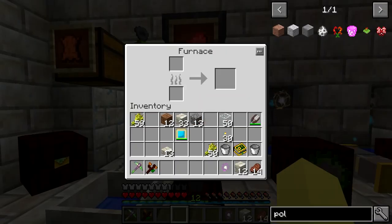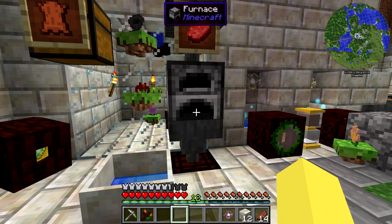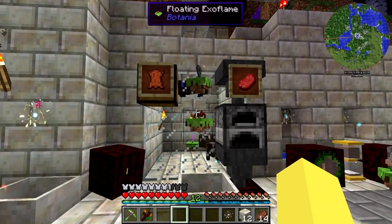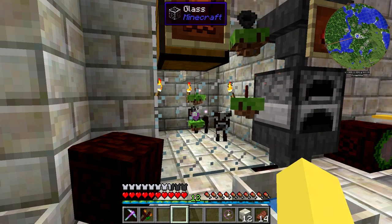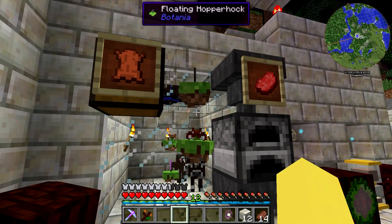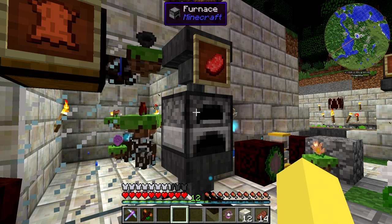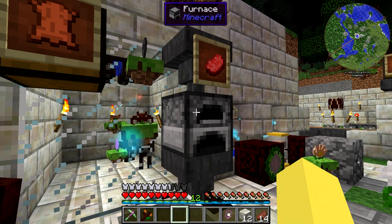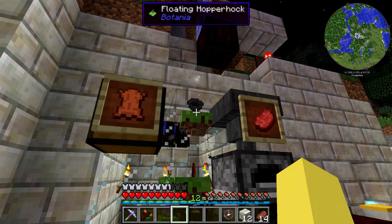All we need to do now is put down the hopper here so it pulls out the cooked beef, drops it into the open crate, and drops it to the Gourmaryllis. With one Exoflame you can consistently have this setup running and you do not need to worry about it ever overloading the Gourmaryllis. Really all that it comes down to now is waiting for the cows to grow, become adults, and get killed by the Dreadthorn. One heads up: putting an item frame on a furnace is actually not going to work for filtering — the furnace doesn't seem to be considered an inventory by the Hopperhock, so you are going to need the hopper on top. Unfortunately you can't put the furnace directly adjacent to the Hopperhock either.